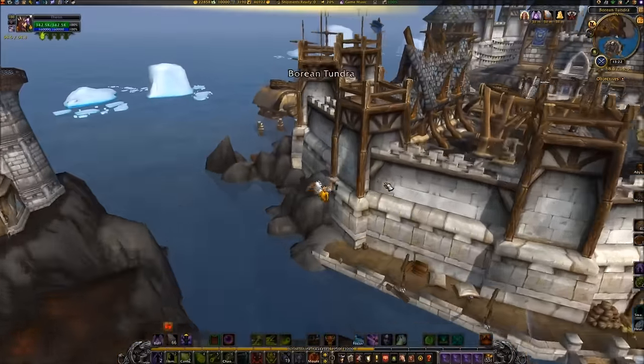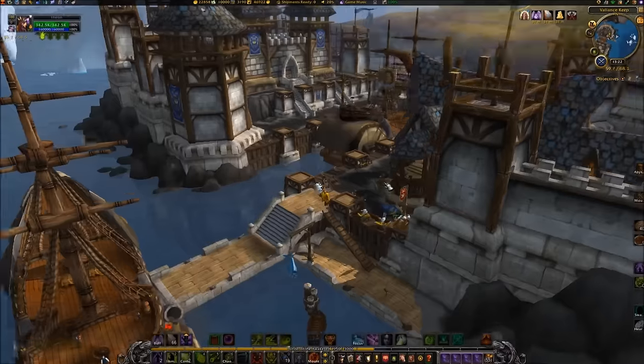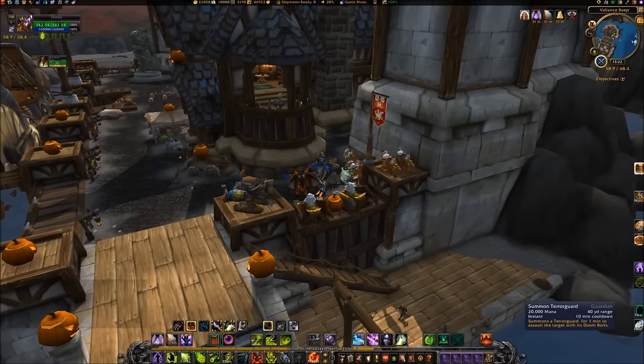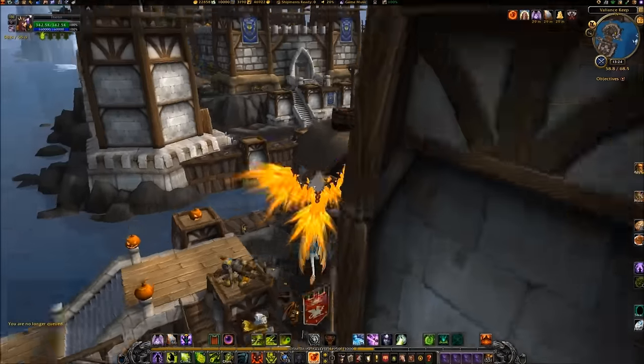To obtain the white murloc egg for the battle pet Turkey, travel to Borean Tundra, Northrend. If you're Horde, take the zeppelin from Orgrimmar to Warsong Hold. Alliance will take the boat from Stormwind to Valiant's Keep. Otherwise, just port to Dalaran and fly to your city.